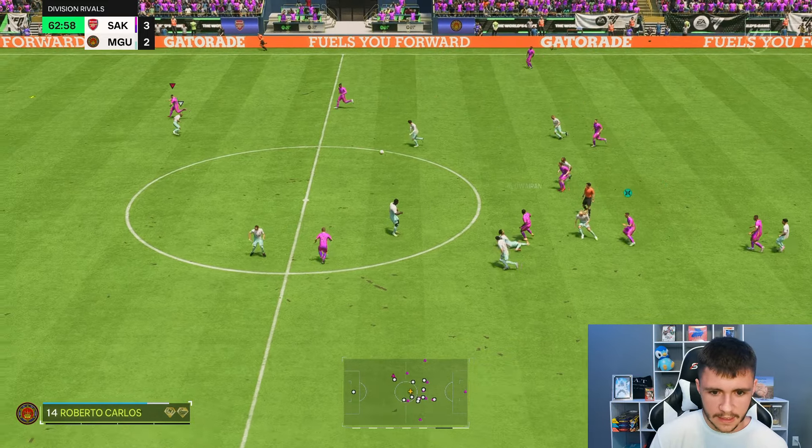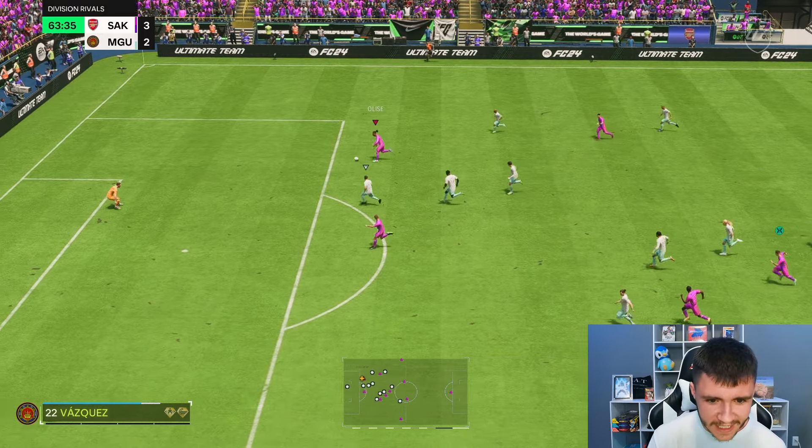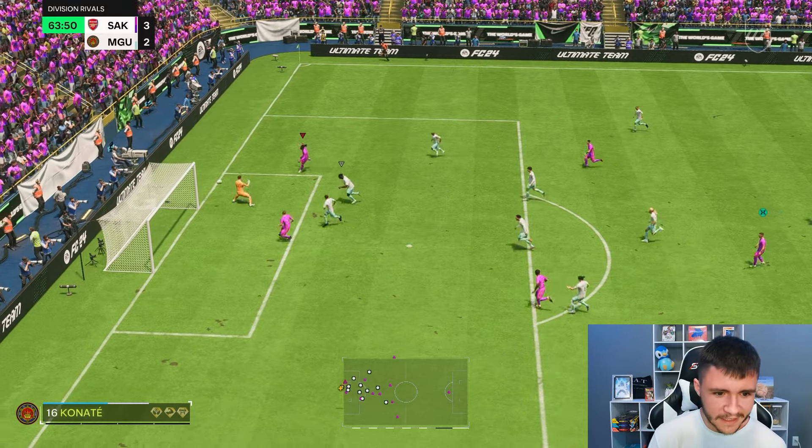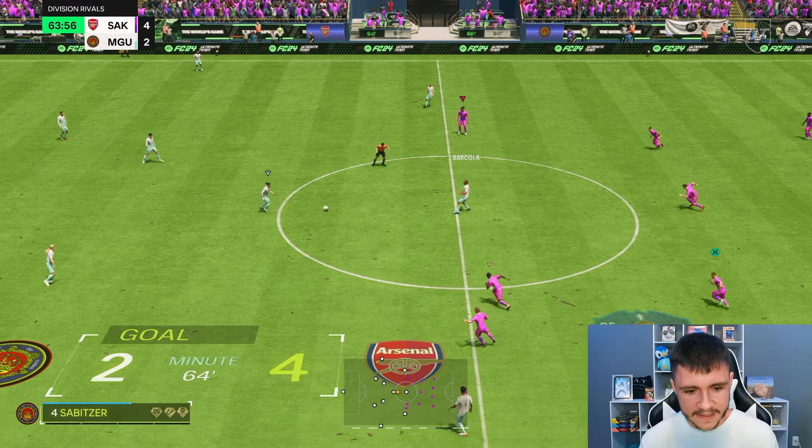Alawirin over the top — Enzo wins the header. The physical side to this game has been really good. Going for a Trivela near post — it's a good finish. Enzo again. Great physical side to this game.